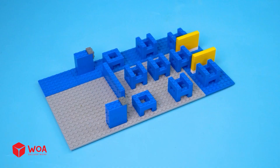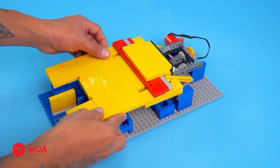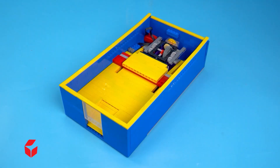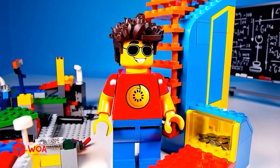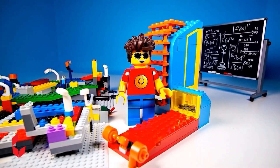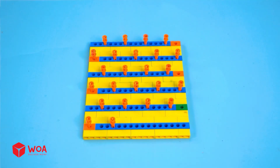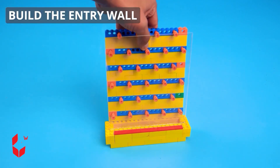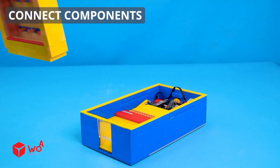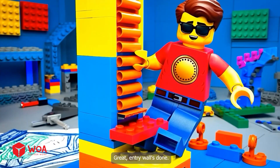Pusher tray. Payout slot. Done — the pusher unit! This thing's got power like a supercar. These pegs will cause the items to drop in various paths. Build the entry wall, connect components. Great, entry wall's done!